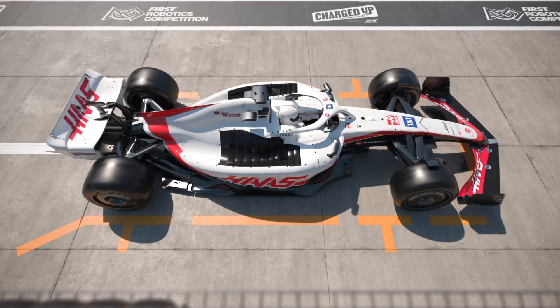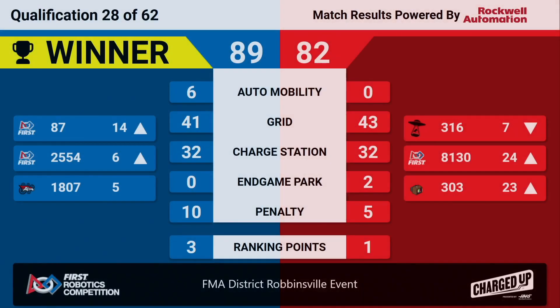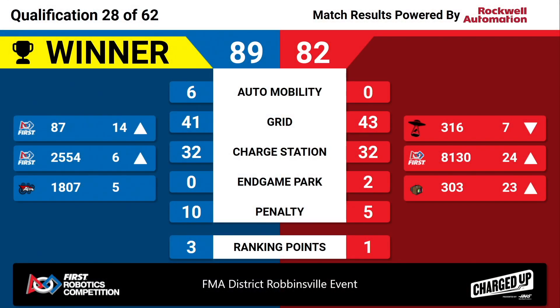Final scores are in. Blue Alliance taking the W — 89 to 82, a 7-point differential. Blue Alliance taking a 3-ranking-point match. 1807 holding on to 5th, 25-54 jumping up into 6th, and 87 El Diablo moving into 14th. 3-16 holding.